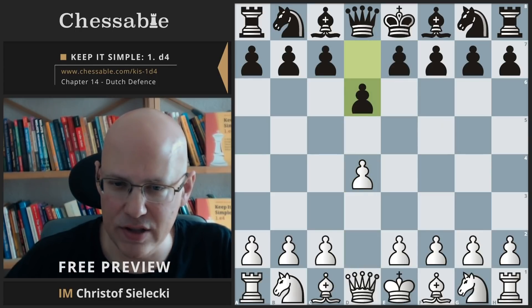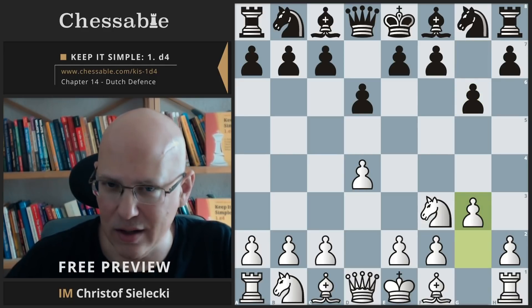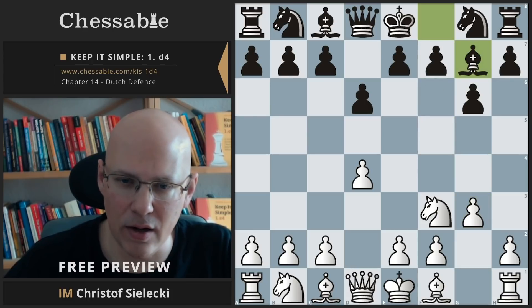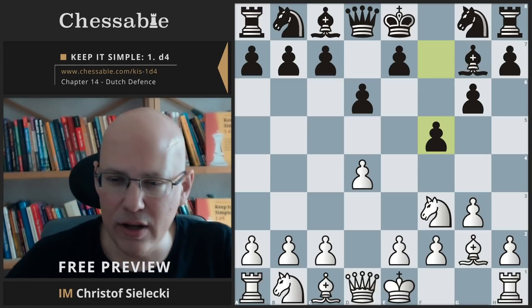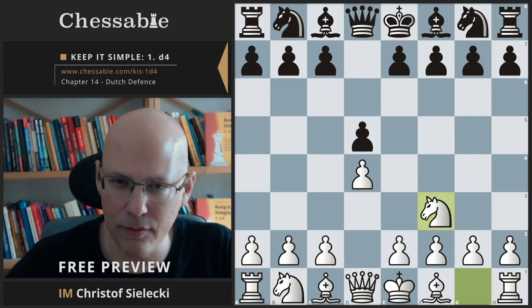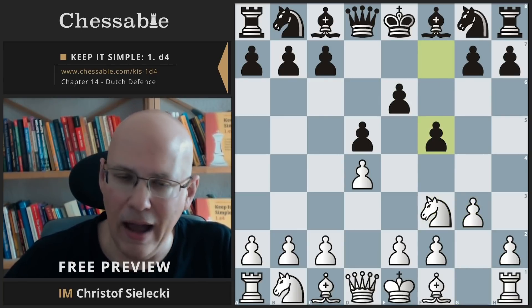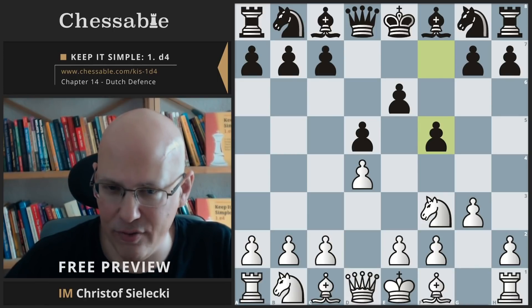The same goes for move orders like d6, knight f3, g6, g3 — we are expecting a King's Indian to happen — and then all of a sudden they play f5. Or consider: knight f3, e6, g3, f5 — and all of a sudden it is a Dutch. Those move orders are not as frequently seen as d4 f5 for players who want to go for the Dutch, but it is possible.